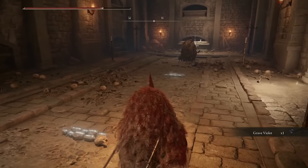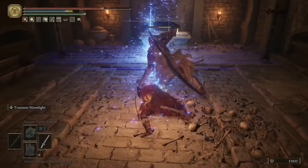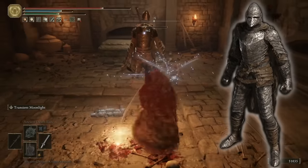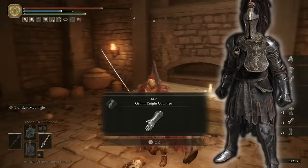Once we're down here, you'll see a Bloodhound Knight with his back turned to you. Once you've taken him out, you will get the Bloodhound Knight armor set, and you can then loot the corpse that was just in front of him and get the Gelmir armor set at the same time as well. Two armor sets for the price of one.